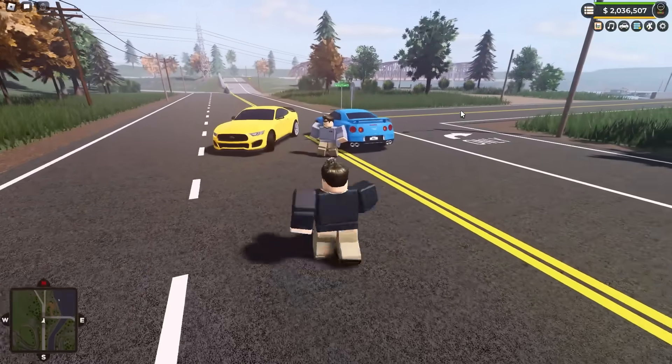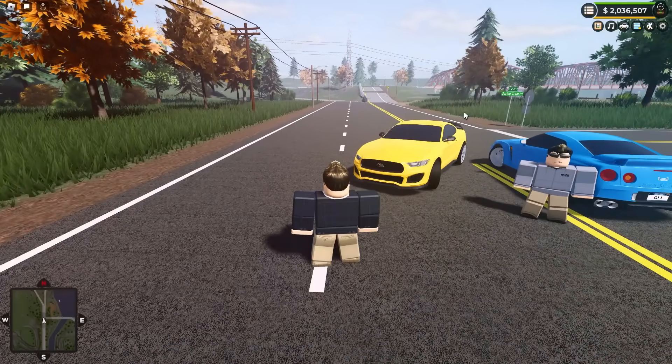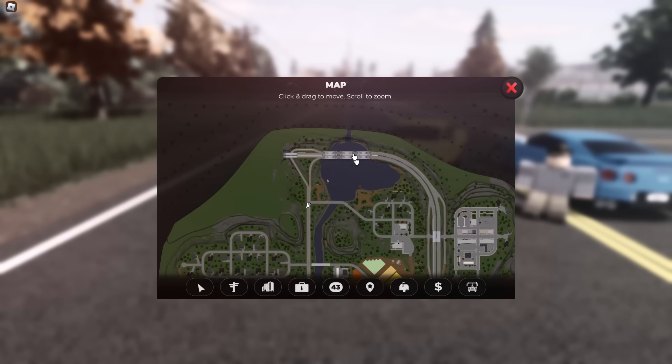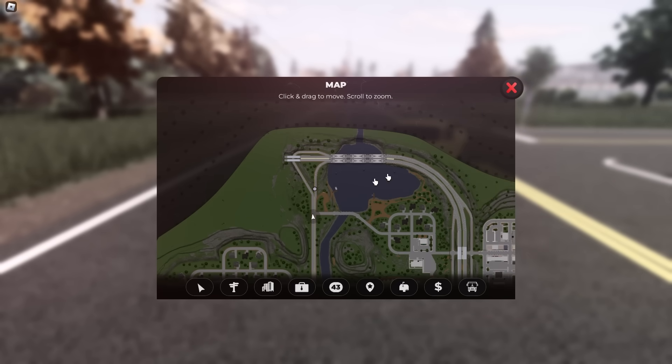We're here at what I suppose is the start of the main map changes, over on Riverside Drive. If we open up the map, we can take a look up north, and this is where the majority of changes can be found. You can see now, instead of Riverside Drive just merging with the highway, there's actually now an on-ramp and dedicated off-ramp, and the highway is extended slightly.